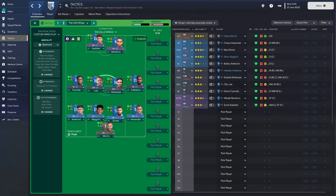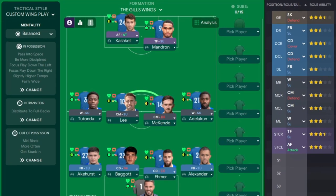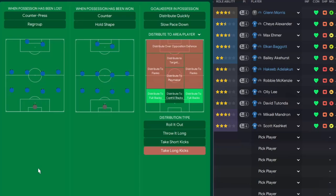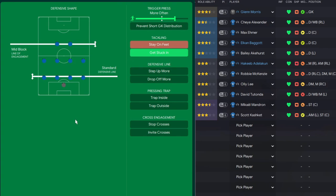The final tactic settled on two CMs - one on support, one on defense. Both wingers on support, working harder on the way back. Central defense has one on cover to counter the through balls that come over despite the relatively low line. Up front, target forward plus an advanced forward for more explosiveness breaking the line. We brought back focus play down both flanks and went slightly wide - not too wide, not too narrow, just a little touch. In transition, we dropped the counter - sometimes people get obsessed with pressing; we leave it off and let players decide. We continue distributing to fullbacks, with a mid block and standard defensive line out of possession, one center back on cover, and get stuck in.